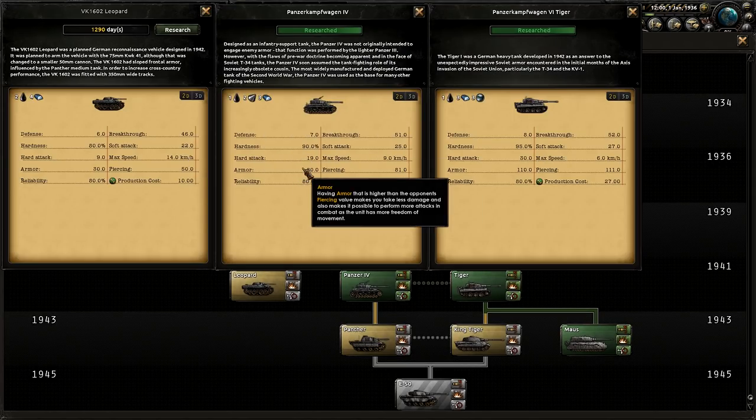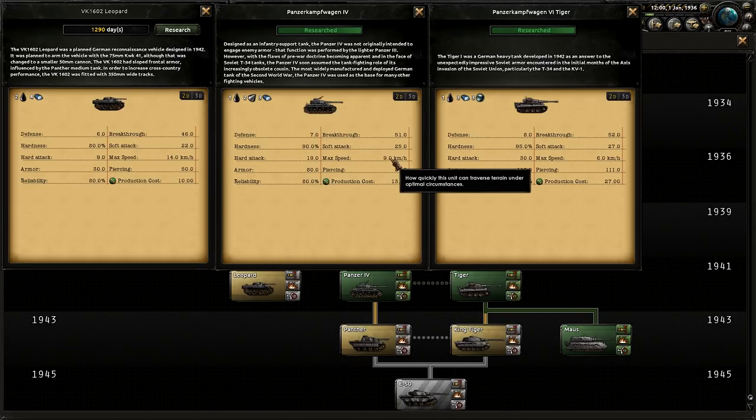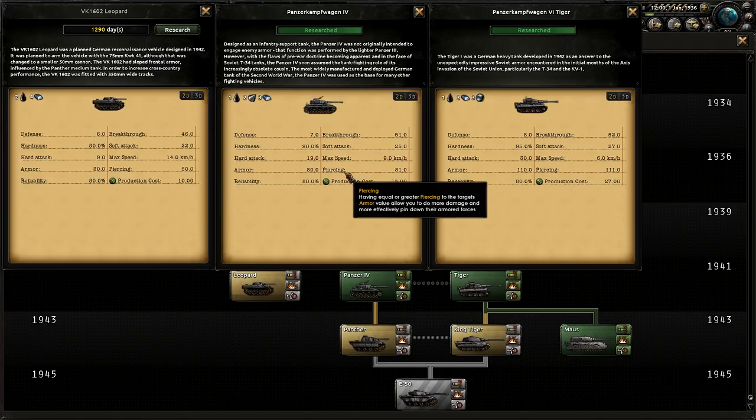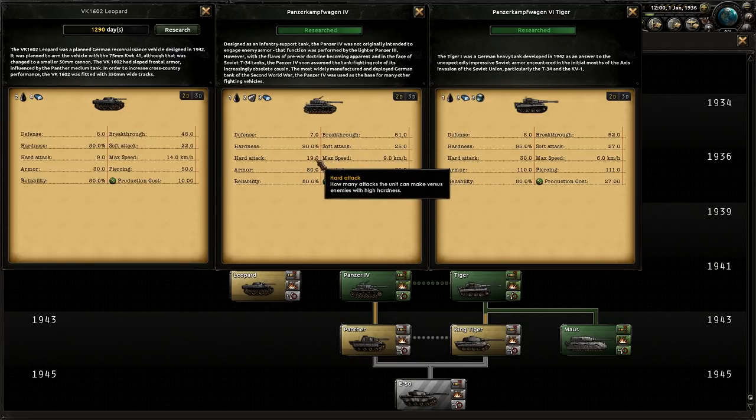Next we get to medium tanks. They have a huge upgrade in armor, almost more than double, but they unfortunately lose quite a bit of speed, so they are a little bit slower than the motorized units pulling the entire template down. However, they get a heck of an upgrade to piercing and some pretty good soft attack. The main differences between light and medium are the piercing, speed, and armor bonuses, and of course the hard attack for going up against other armored units.